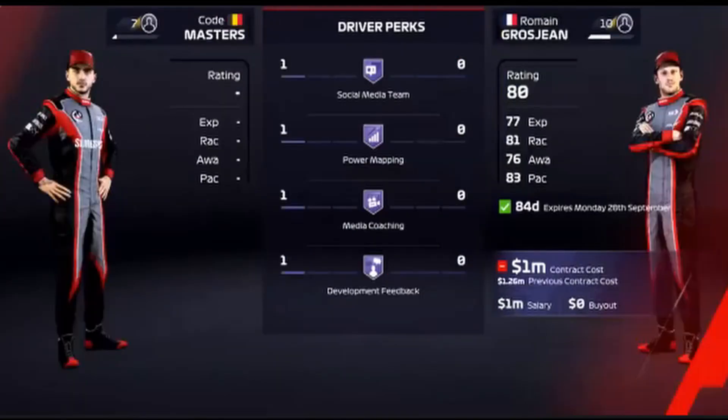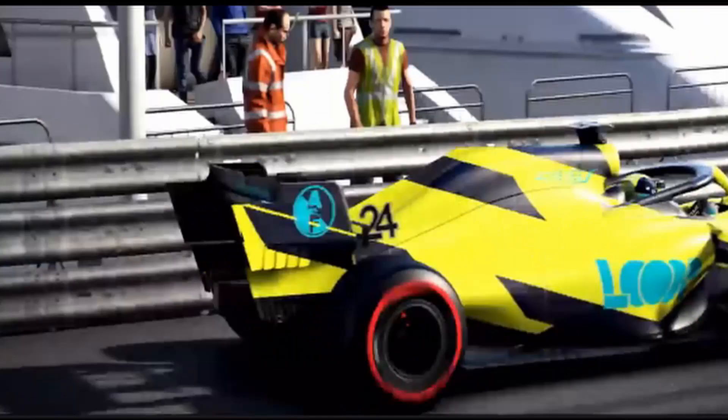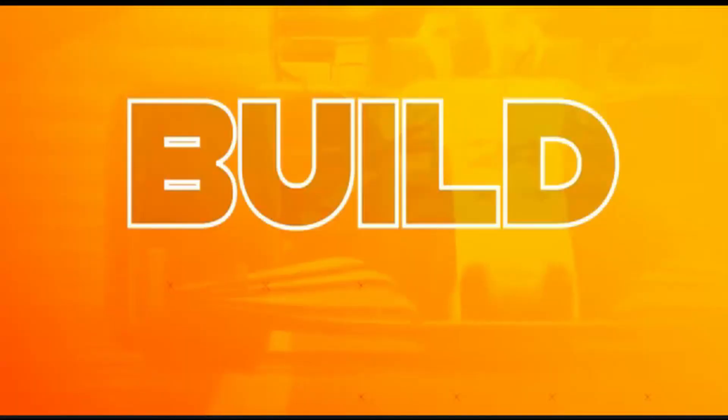Here's the driver perks screen. This is for your team obviously. Social media team makes your marketing better and power mapping gives better engine wear. It gives you a reason to develop your drivers if you want to be a challenger at the top.